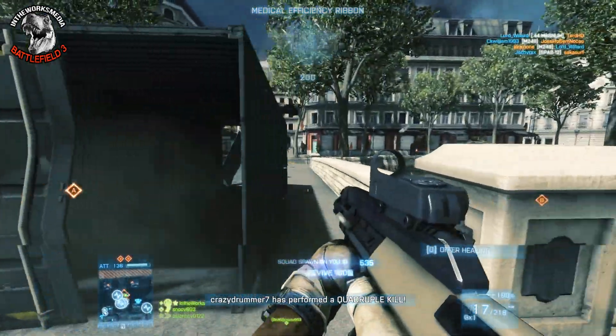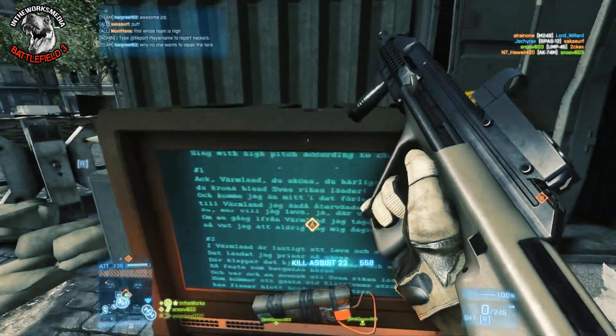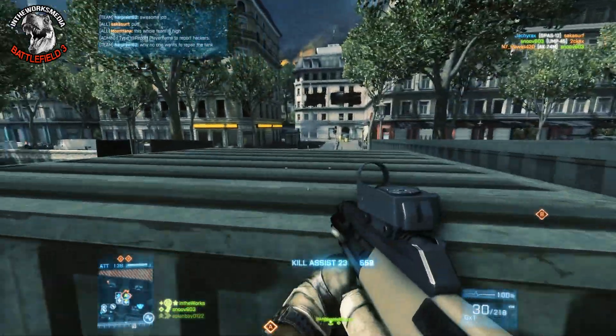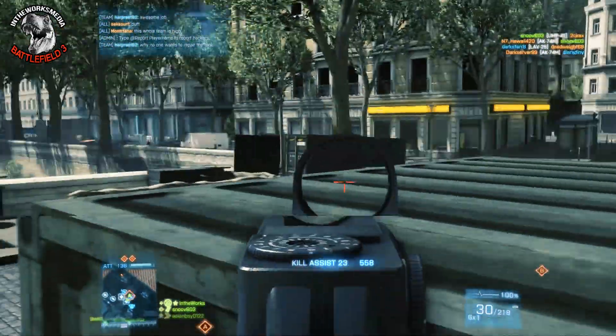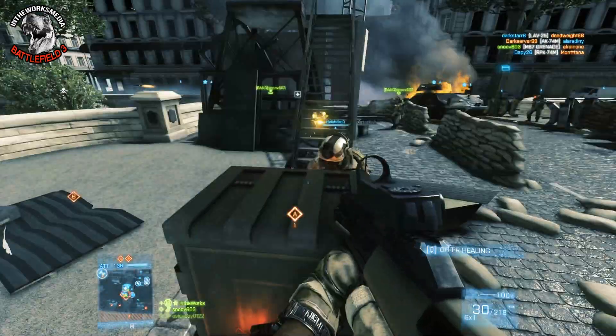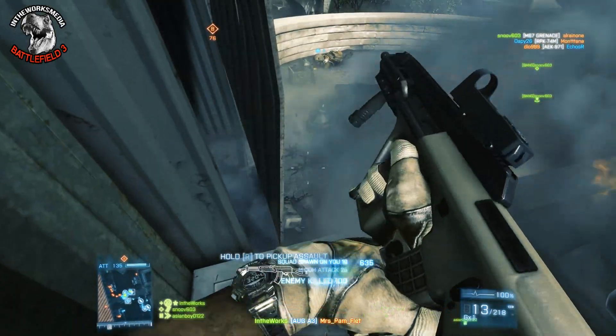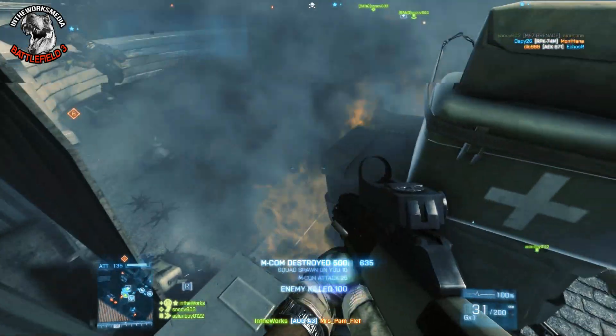The AUG has always been one of my favorite weapons in first-person shooters. I just like the way it looks — it's got that cool, futuristic bullpup design. I like its signature army green default camo, and I think that's really what makes the AUG cool to me. It's nice to see a weapon that just isn't black metal for a change.